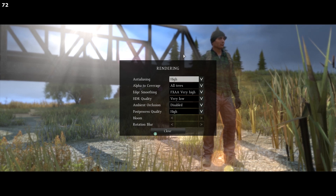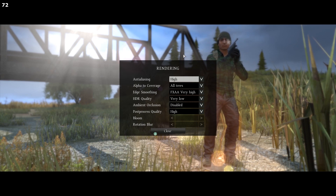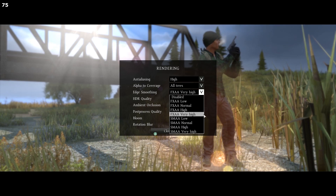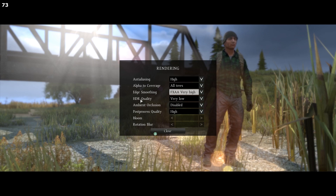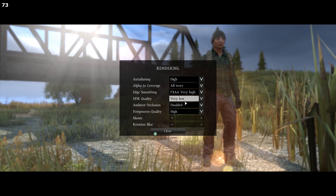At the rendering settings, I have Anti-Aliasing set to High, but if you're struggling for FPS just turn it off. It makes the game look very nice and gives you a relaxed view — without it, looking into the distance everything flickers. I have Alpha to Coverage set to All Trees. For Edge Smoothing I have it set to FXAA Very High; you need edge smoothing as it helps together with anti-aliasing to reduce flickering in the distance.